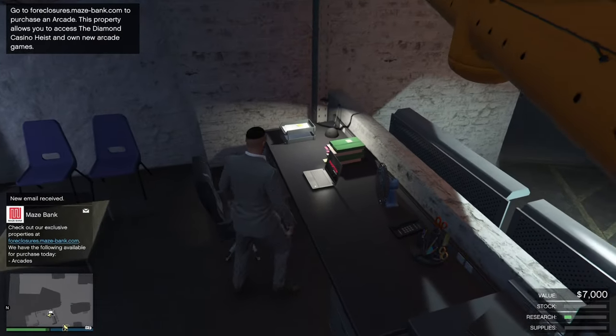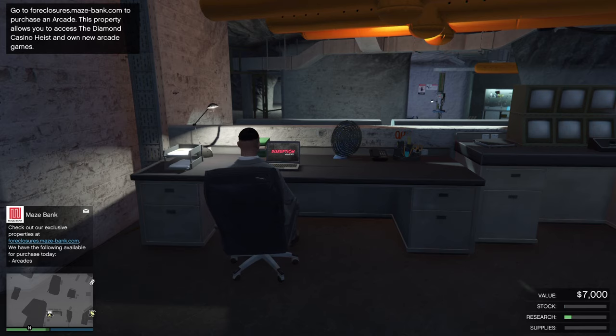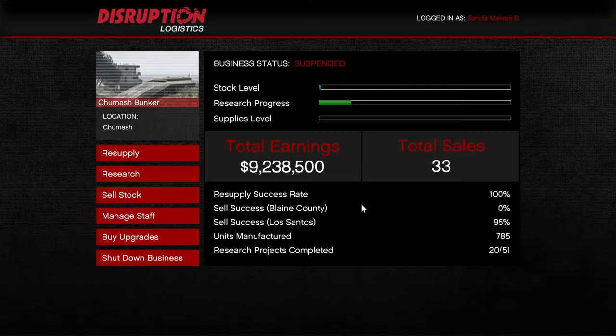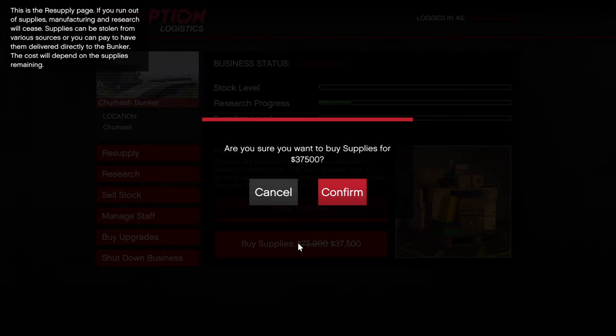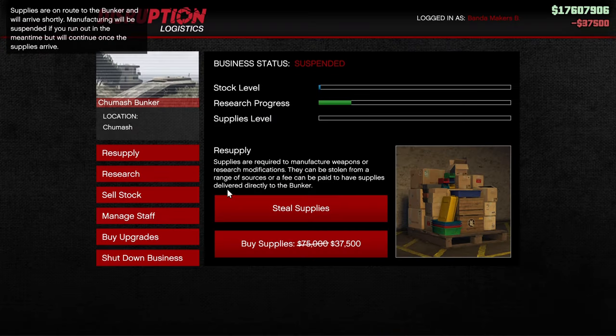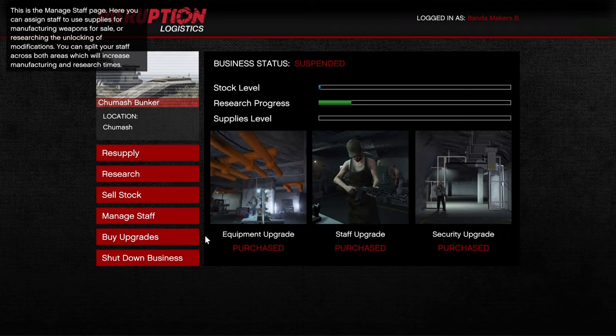Once you get inside the bunker, go to the computer screen — this is where all the magic happens. You do need to be in a public session to buy supplies, but when they are being generated into research you do not have to be in a public session. This week Rockstar has the resupply on sale and the research is running at three times its speed, so each research bar should complete in under an hour.